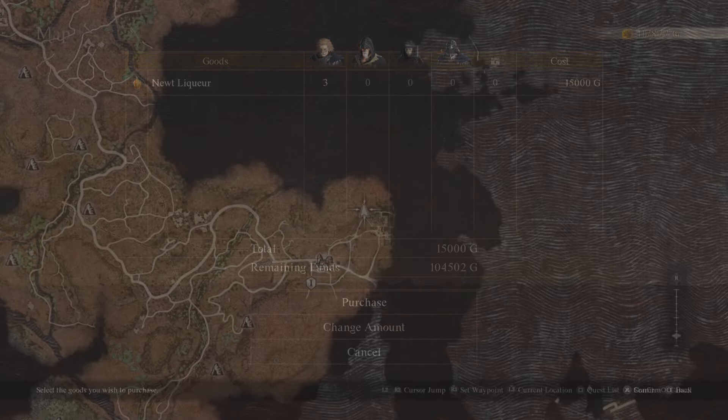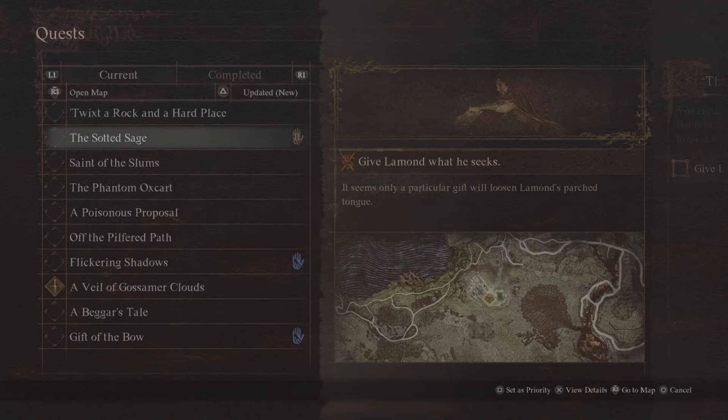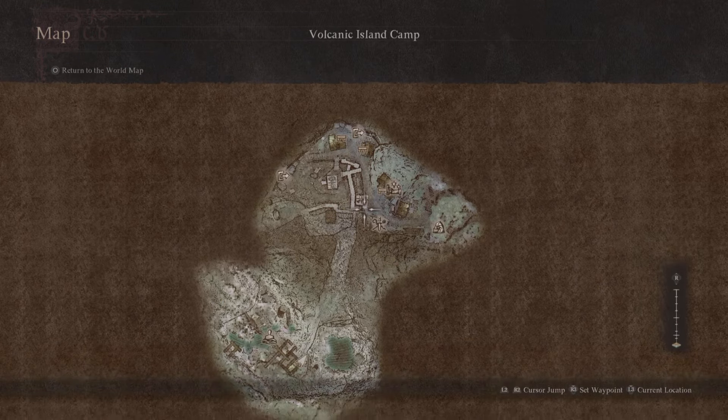You need three bottles of new liquor — they cost 5,000 each, so that's 15,000 gold total. From Battahl, we're going to make it through the grotto and all the way to Volcanic Island Camp. Over here, you're going to pick up a quest called The Slotted Sage. It's going to be a guy just hanging out right by the springs — the same place where we ended our quest when we unlocked the Magic Archer vocation.